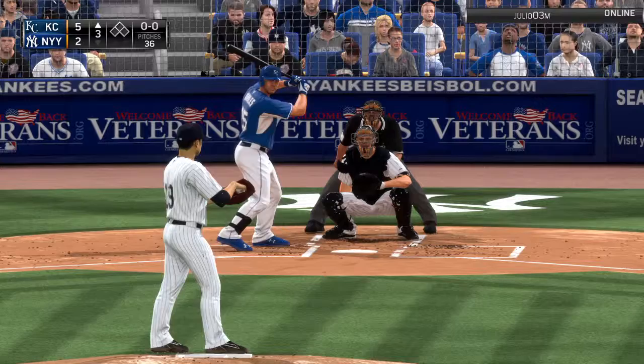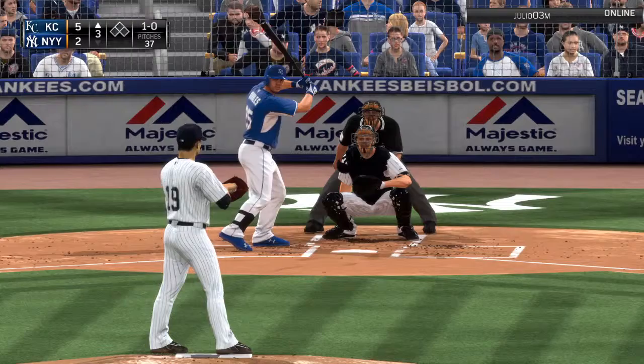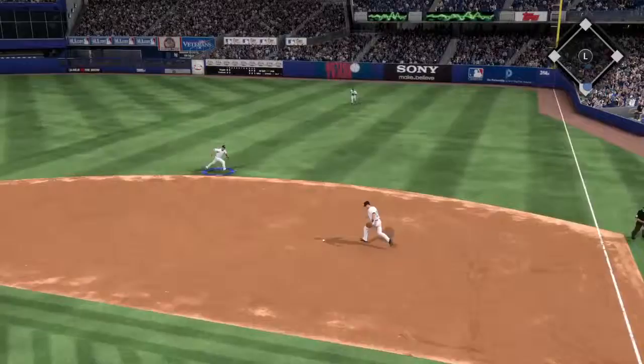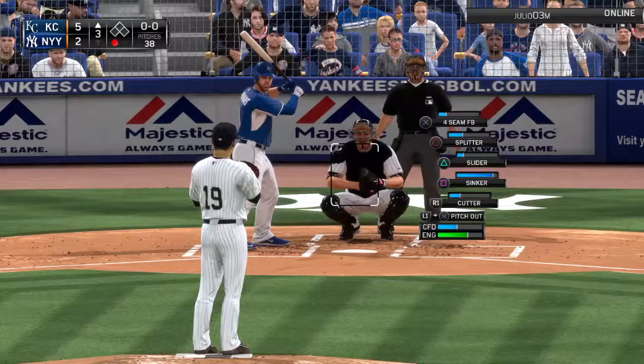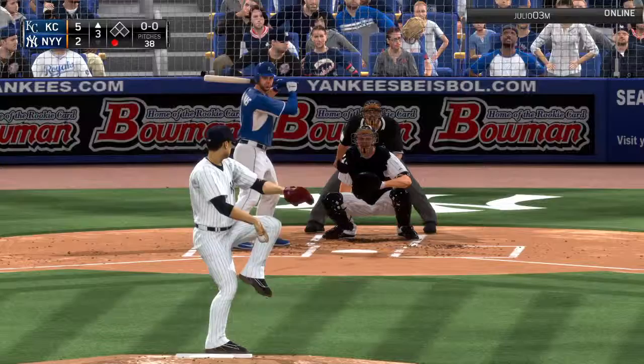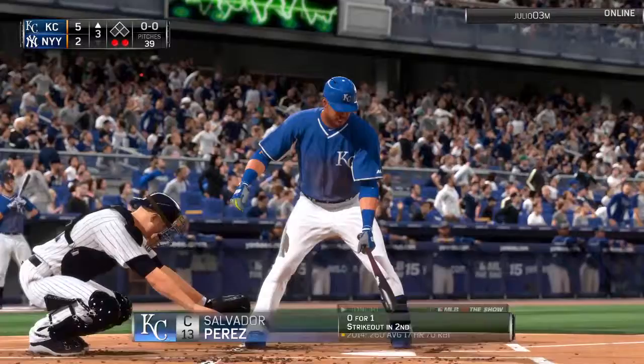Here's Kendry Morales to lead off the third. Tanaka looking to rebound after that five-run inning. A sinker just a bit too low — 1-0. Nice play by Steven Drew deep in the hole — they get Morales out at first. What a nice play by the Yankees' second baseman. Another grounder to Steven Drew — he makes the backhanded play and throws to first. That is the second out of the inning.